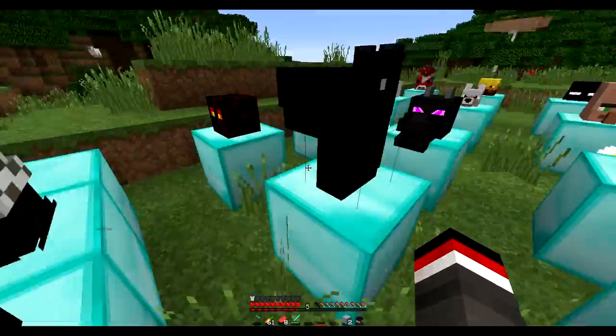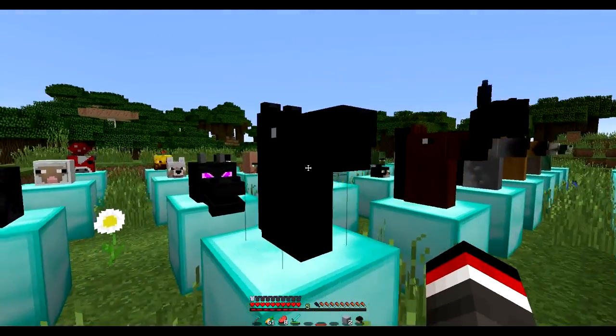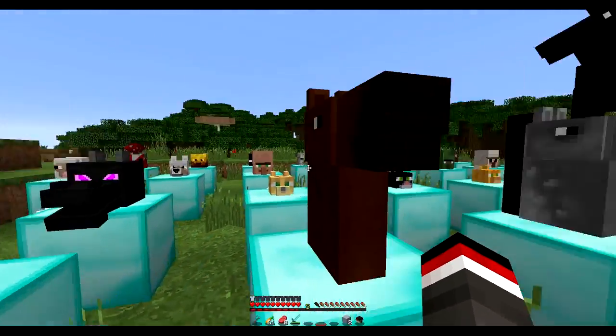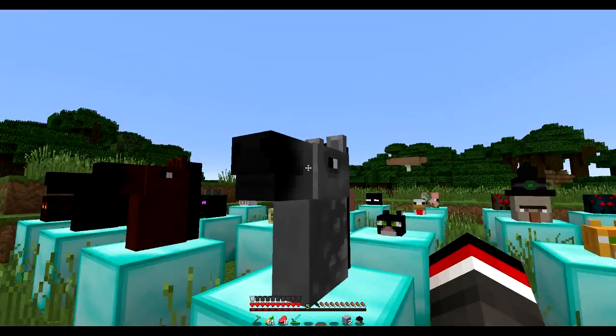If we head over to this end, we've also got the magma cube. And then we've got all of the different horse variations — I haven't placed them all down, but these horses look awesome. And for some reason, this guy's having a whale of a time.